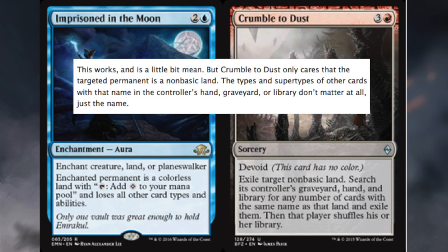This has been vetted by the judges — it works. Crumble to Dust only cares that the target permanent is a non-basic land. The types and supertypes of other cards with that name in the controller's hand, graveyard, or library don't matter at all — just the name.